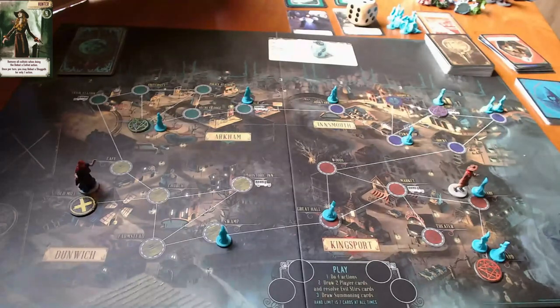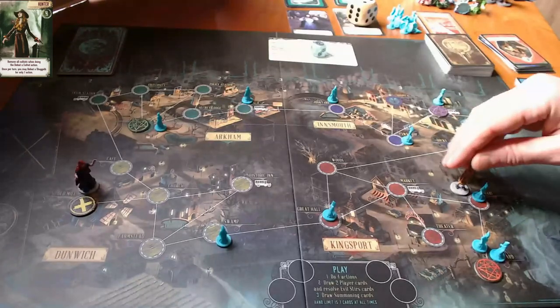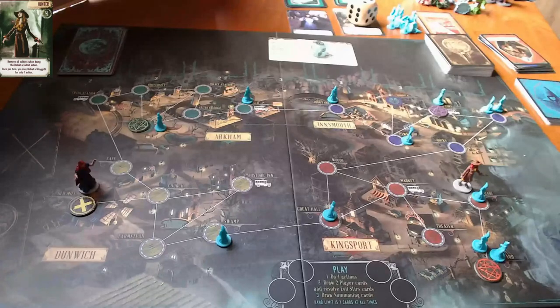That was an effective turn! Why aren't all my turns like that? That was a really good turn. There's still this cultist hanging out taunting her, but there's no shoggoth and that's huge - a big big deal. We have zero clusters of three cultists, which is really good.